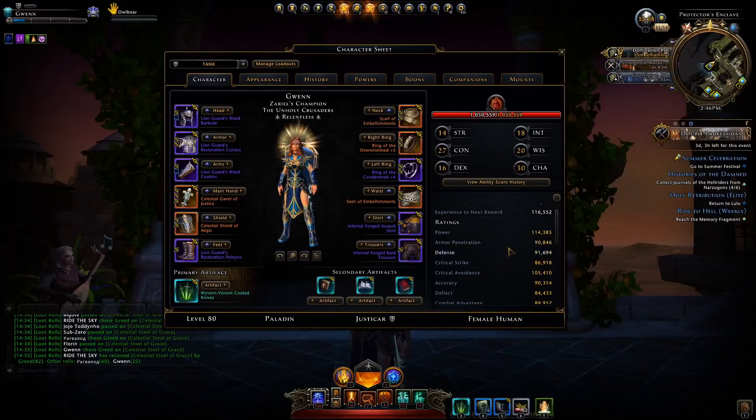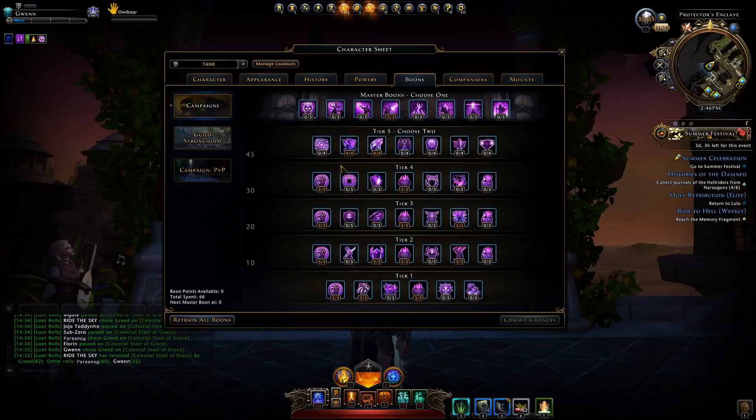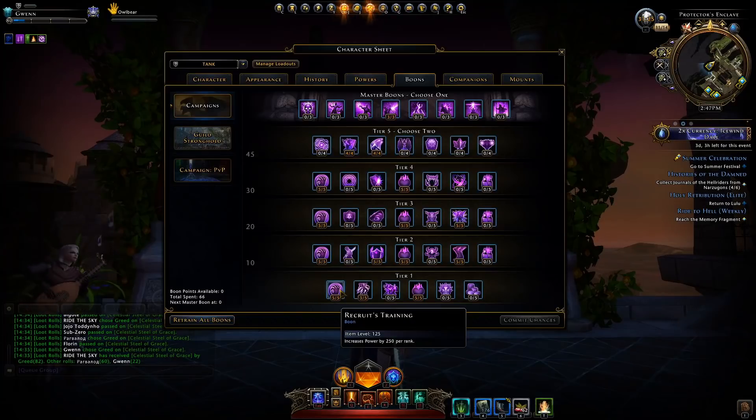First up, if we look at my character here, these are currently my stats. I currently have all of my boons set up here and I own 66 points. I haven't completed every single campaign as I do not intend to complete Acquisitions Incorporated. I have these 66 points allotted to all of my different boon slots depending on what build I was running. If you hover over a boon point, like this one which just gives stats, you can see it would give 250 stats or rating points per boon point. This is across the board with all the other ratings.